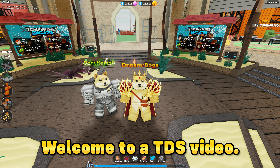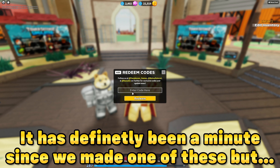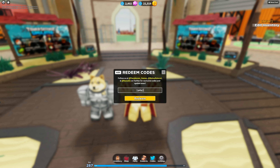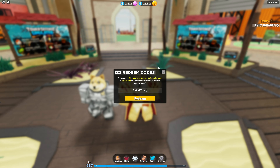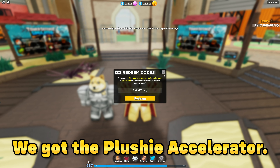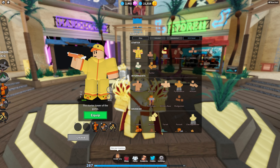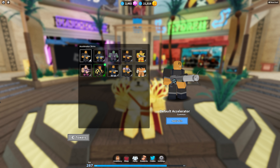Hello everyone, welcome to a TDS video. It has definitely been a minute since we've made one of these, but obviously last time we made a TDS video, we were still using captions — that was stupid. But anyways, as you can tell by me typing in the code, we got the plushy accelerator. I gave Below Natural my wallet. Worth it? I'm about to find out. Probably will be.